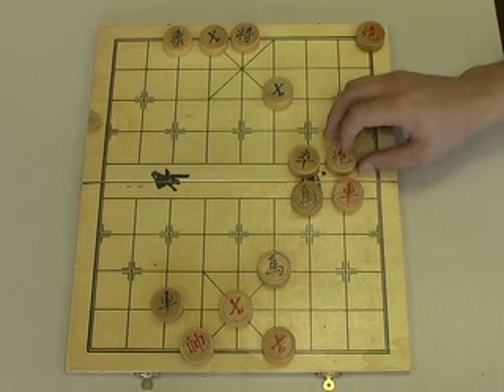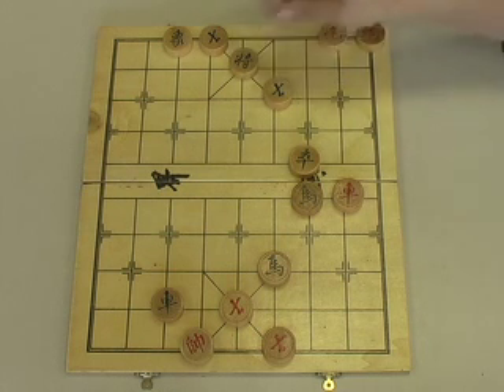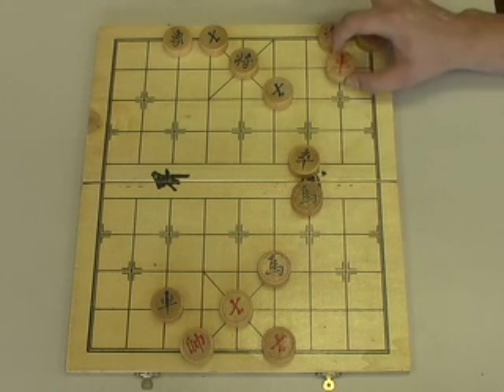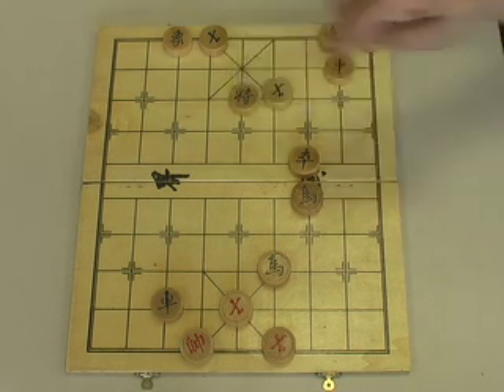We start by having our cannon on the second file come to the back rank, checking and creating a double cannon threat. Green moves his general up one spot. We push our Rook up four places on the second file — check. Green has no choice but to move up again.